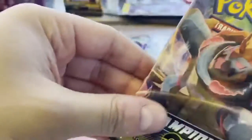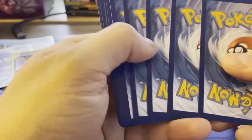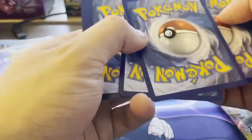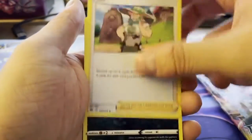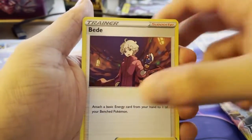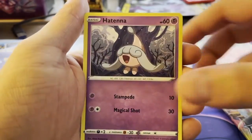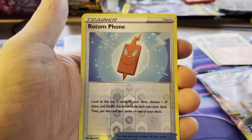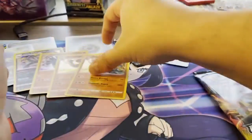Hopefully maybe we get a Charizard — doubtful, but I've seen a lot of Charizards pulled. Pack 6: Metal and Fire energy. We've got Milo, Arbok, Beedrill, Kakuna, Pokeball, Machop, Hatena, Inkay, Full Heal. Reverse is a Rotom Phone, and the Rare is a 2nd Machamp. We started out hot but it's kind of died down here a bit.